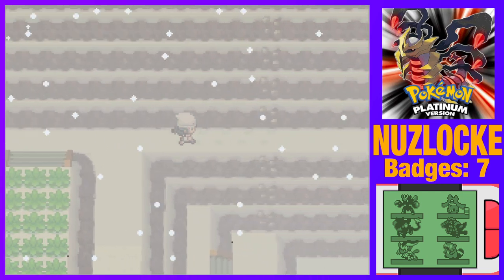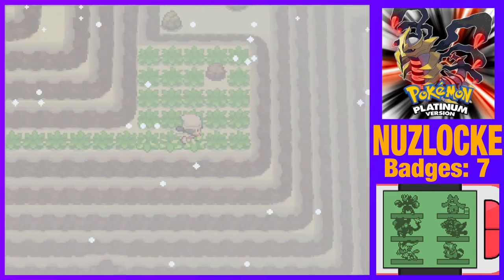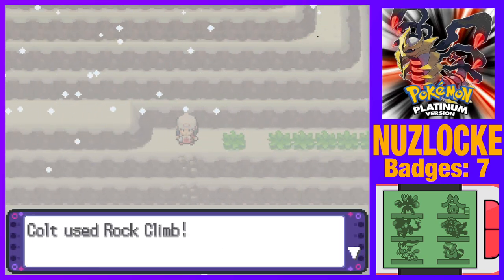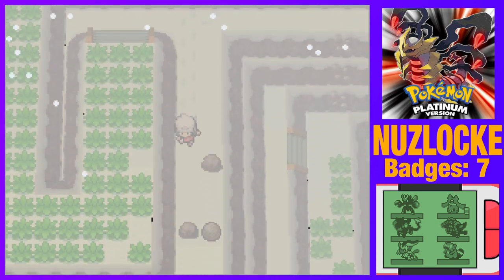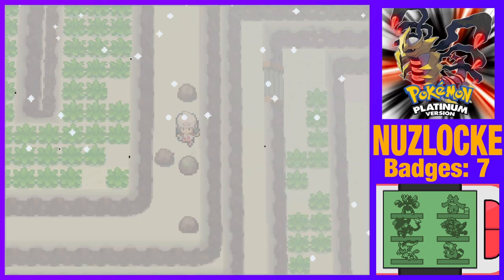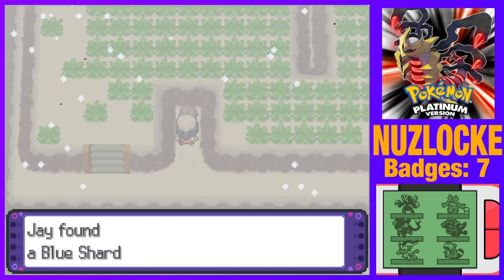There's another path up. It's so hard to say what is optional and what isn't, but I guess we'll find out. What's this — Star Piece! Those rocks look so intentionally placed — there has to be something there. Let's take a look around down here. Let's Strength our way through. Blue Shard — nice.